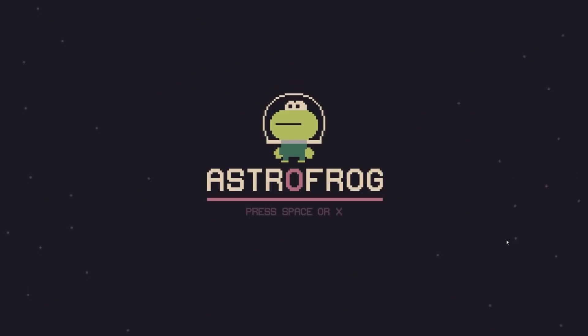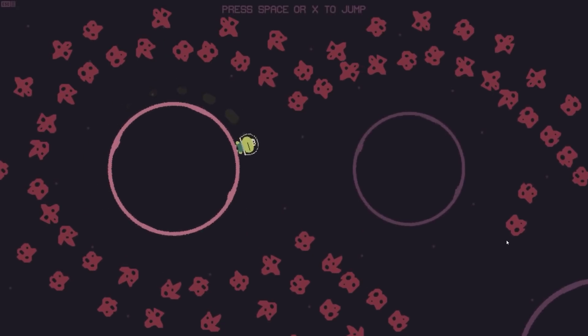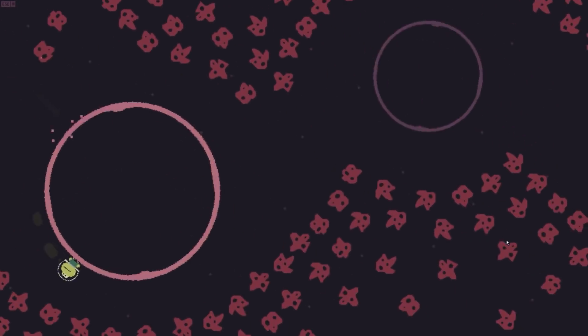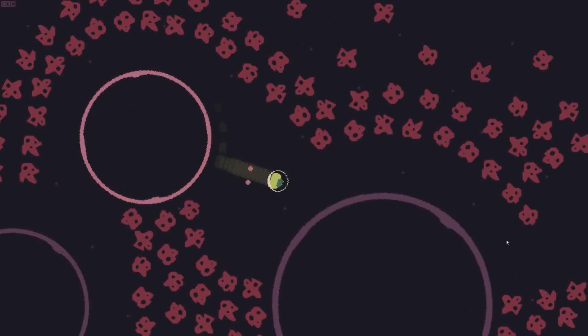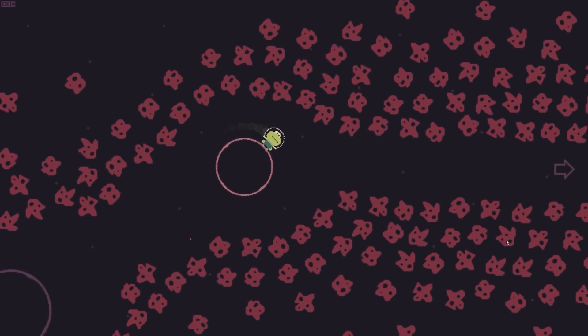A game I've been slightly addicted to over the past week or so is Astro Frog. Basically, you are this little frog dude spinning around a planet and you've got to jump off at the right time so you hit the other planet, then slowly jump your way across avoiding all the sharp rocks or asteroids, then out to the arrow and on to the next level.